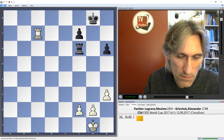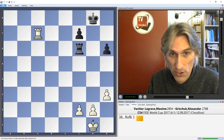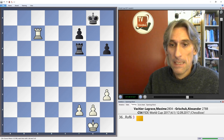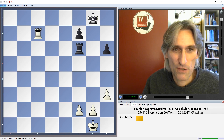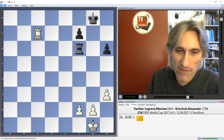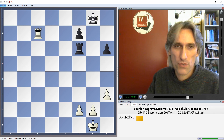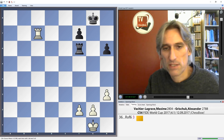A rook and pawn endgame is reached, which is simply a theoretical draw — three versus two. Maxime tried for another 20 moves to press a little bit, but Grischuk held the endgame very easily. That was a tremendous game and both players showed fantastic fighting spirit.